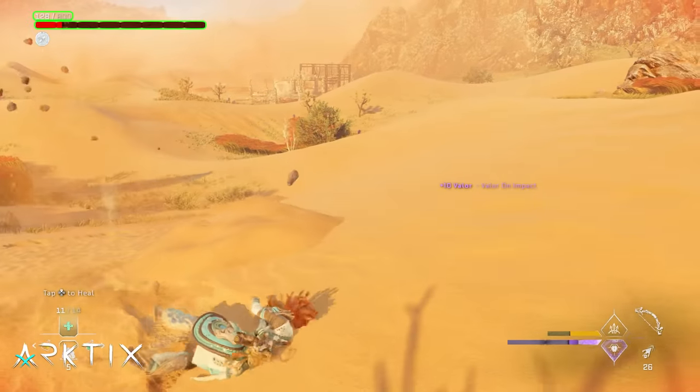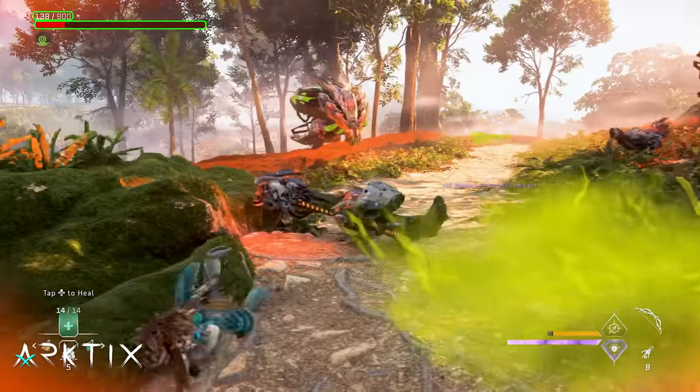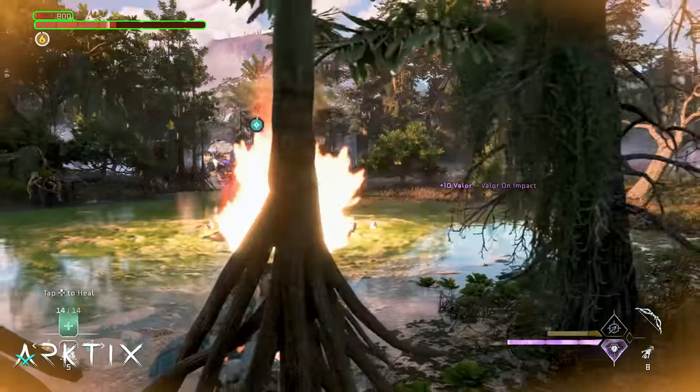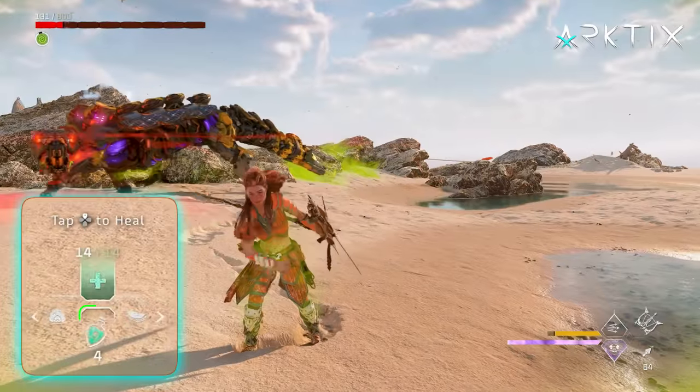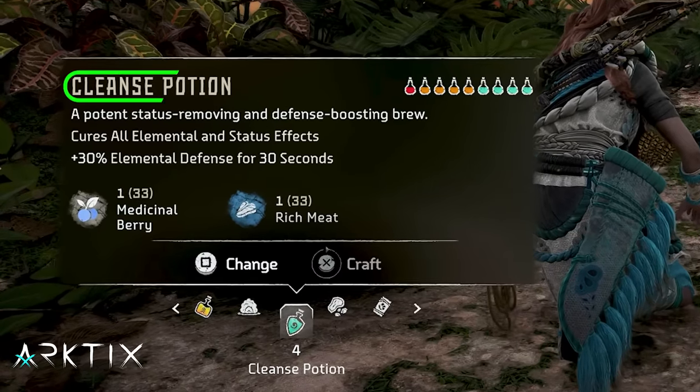Now there are a few other tips to use the low health playstyle effectively. Damage over time effects applied to Aloy — like the Crush State, Corrosion from Acid, or Burning — will prevent Low Health Regen from working. This means cleansing potions are really important. Instead of keeping lots of health potions, prioritize cleansing potions and keep at least 3 or 4 on you at all times.